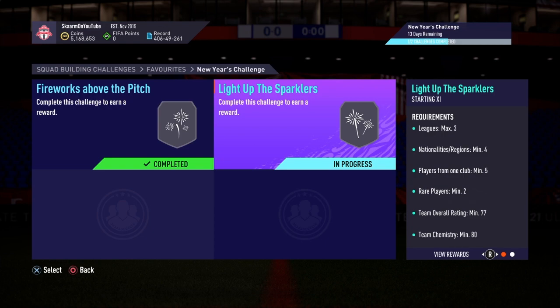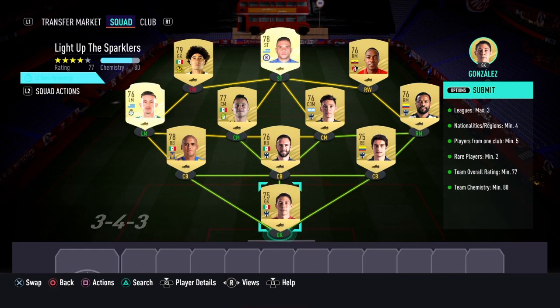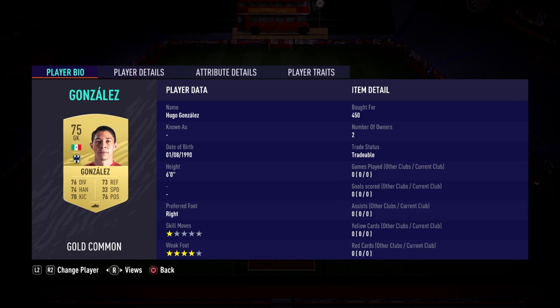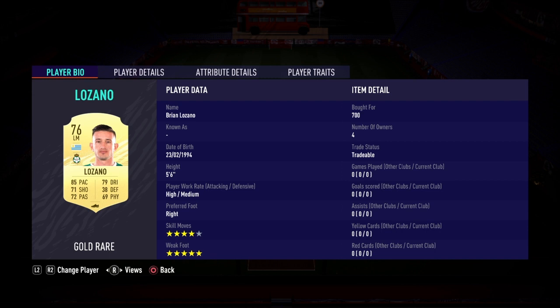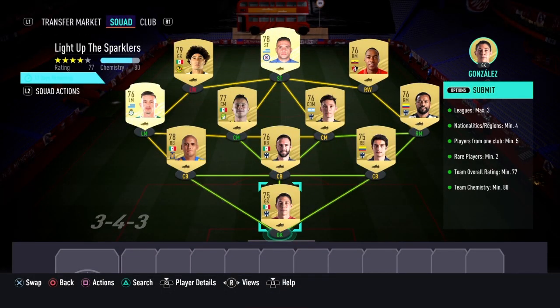Alright, here we go — the light up the sparkler section. This is going to cost you 5,000 coins to complete, no loyalty is required as you can see. Here are the players I used. And that is the SBC completed, so I'm going to submit that and move on to the packs.